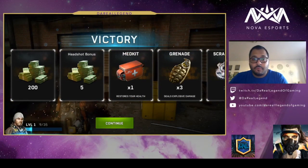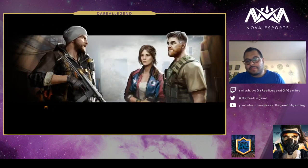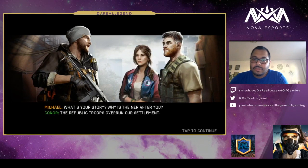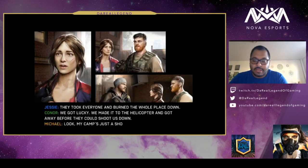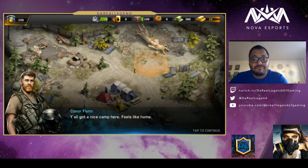So let's take a look at what the rewards are for winning the matches. You got some cash, a bonus for headshots, medkits, grenades, and scrap metal — which I'm sure you'll be using for your base. If you looked at the bottom left-hand side of the screen, you saw a level and XP bar. So there is a storyline — no voice overs, but you get to read along and it gives you some oversight of what's going on in the story. Alright, so we are back at our camp. I guess this is where we start doing the stuff with the resources and everything.